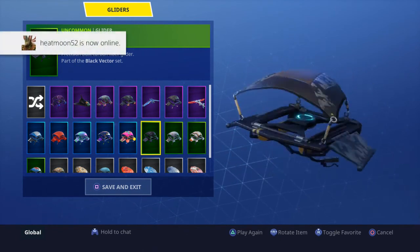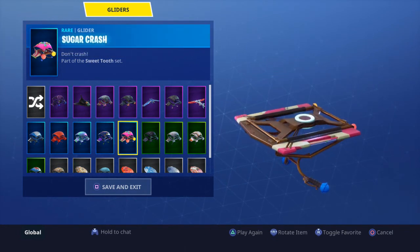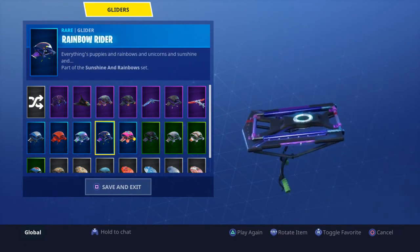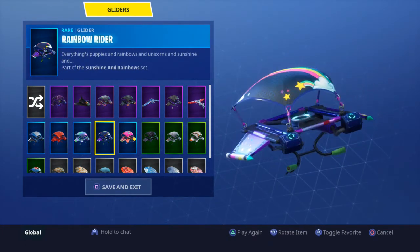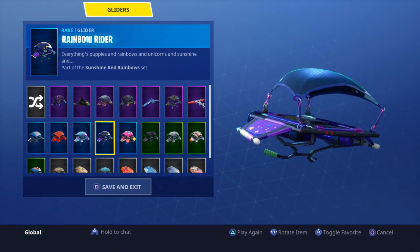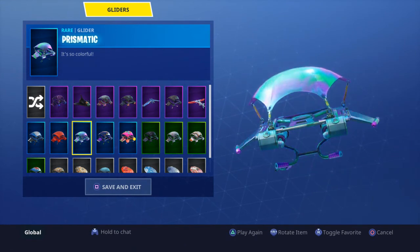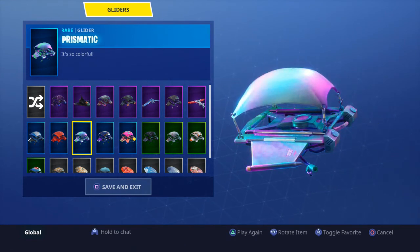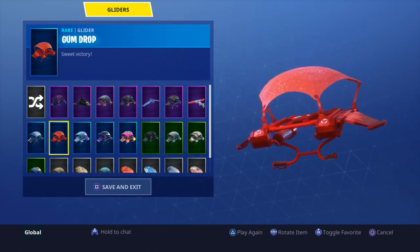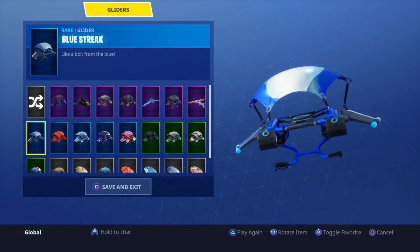Carbon — I don't know how to say that; this is probably with season three, it looks like the Elite Agent. Sugar Crash — this is Zoe's glider. Rainbow Rider — that's probably last season. Prismatic — I love this one, it's my favorite glider out of all of them because it just changes colors. It's awesome.